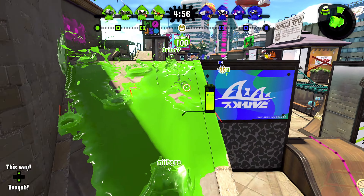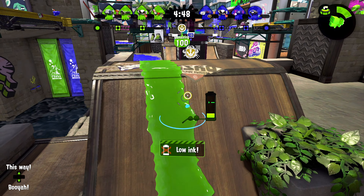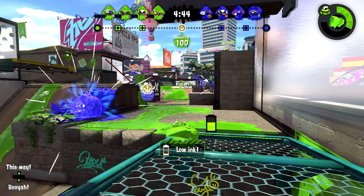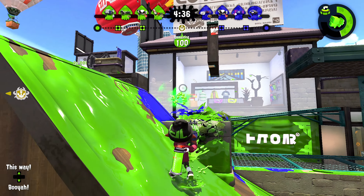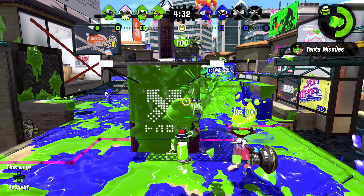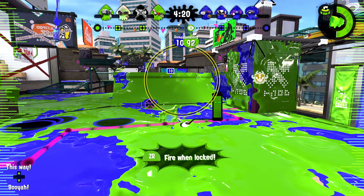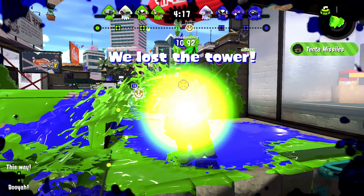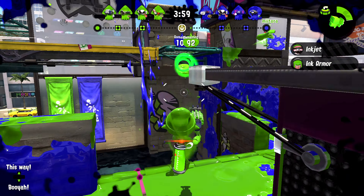How do we even describe the Clash Blaster? You have the Curling Bomb which is going to be very helpful for your own movement, and you also have Tenta Missiles — one of the most prized specials these days. One thing to mention is that I have Ninja Squid, which allows me to run away from situations and approach people a little bit easier than normal — especially useful for closer-range blasters.